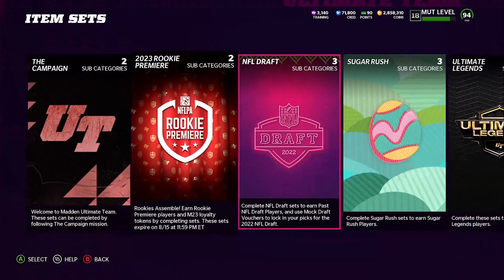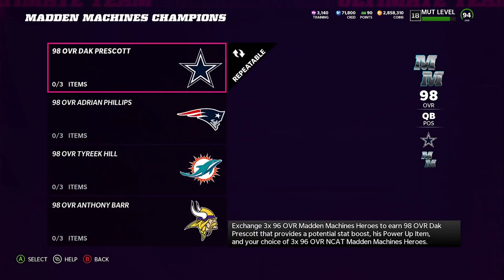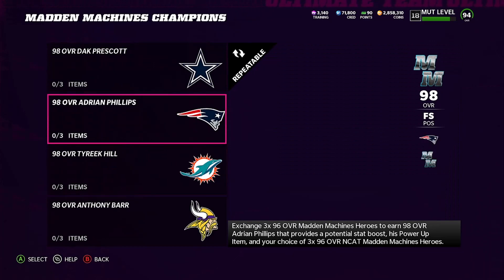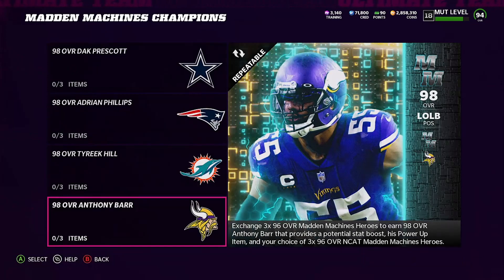Let me come back here and show you exactly what you're going to do with this card. We're going to go to Madden Machines and once we get into Madden Machines, we're going to be Madden Machines champions. Now the set you probably want to do — Tyreek Hill is always good, Adrian Phillips not so much, Dak Prescott not so much, but Anthony Barr right now is actually a good set to do.